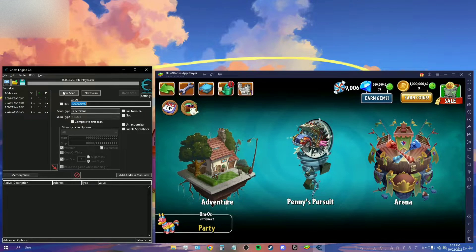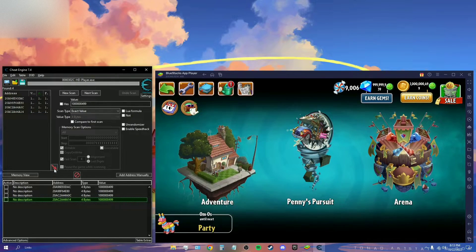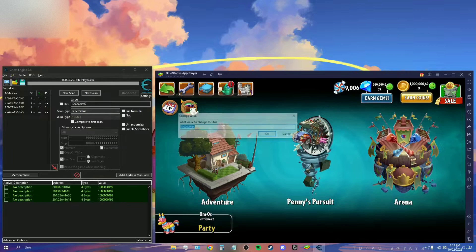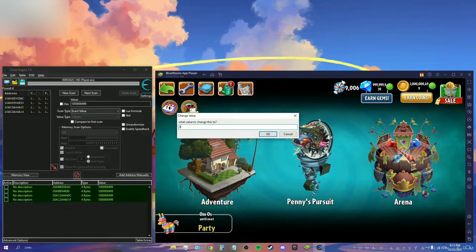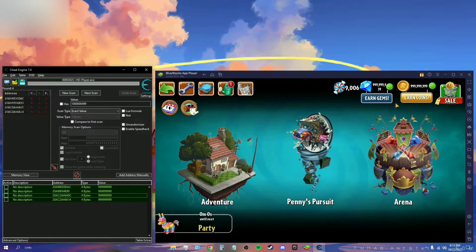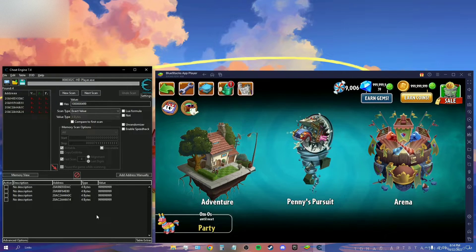It says 'Found' — my number is very specific, so there aren't many addresses found, which makes it easy. Just to demonstrate that it works, I'll select all of them. Click the red arrow to bring them down, then select all with Ctrl+A, right-click, choose 'Change Record', click 'Value', and I'll change it to 999,999,999. As you can see in the game, the value has changed — just to show you that you can actually change the values and that it works.